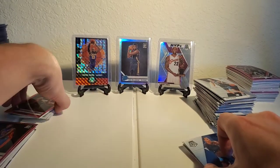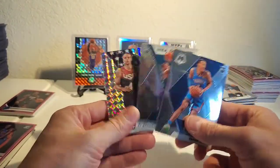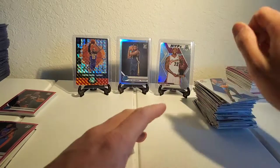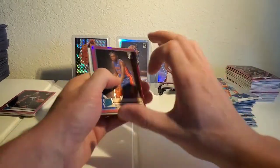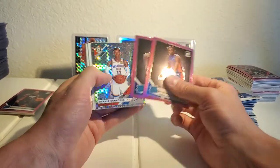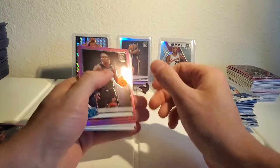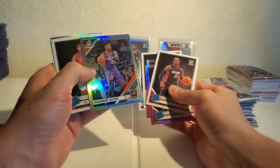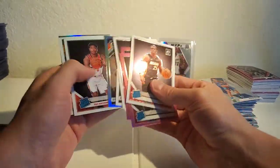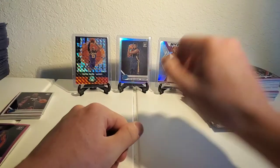I think it's clear who won this one, guys. Mosaic — these are like lower-tier hits. Meanwhile, I'll give them the benefit of the doubt since the Optics were mega boxes, but we got several decent players. Kendrick Nunn — actually two Kendrick Nunns. I like the DeAndre Ayton silver second year — not too bad at all. Then Rui, Donnie — so kind of subpar hits in both, but obviously I think the Optic won on this one.